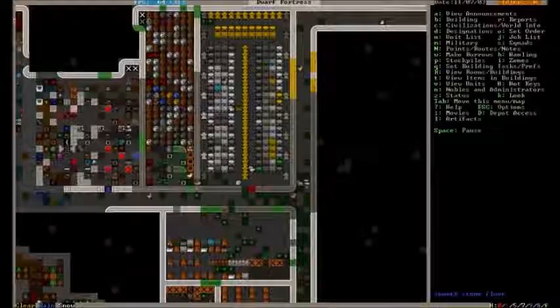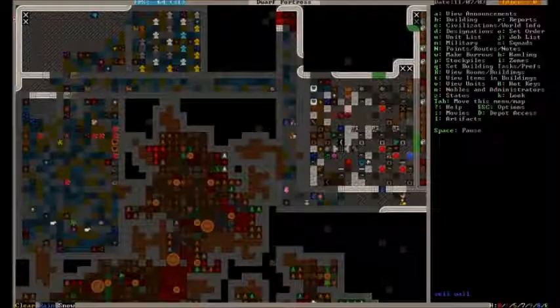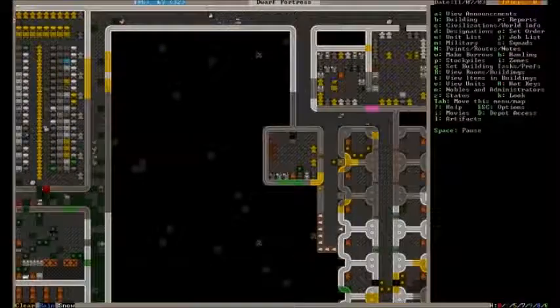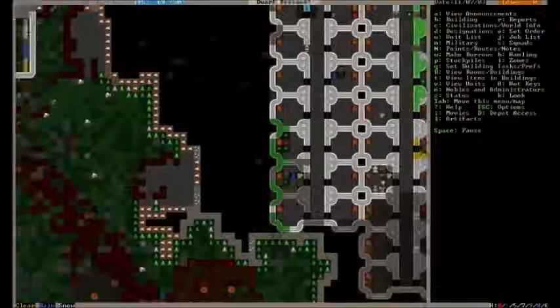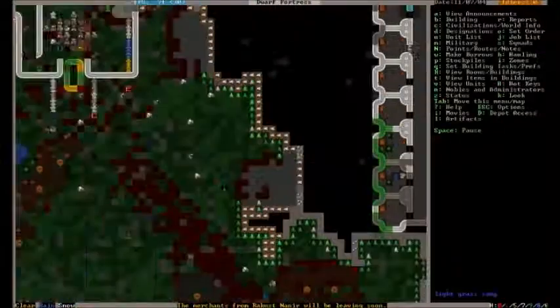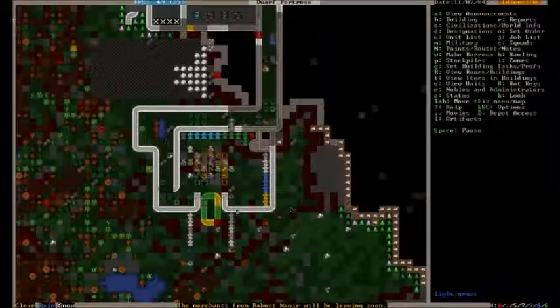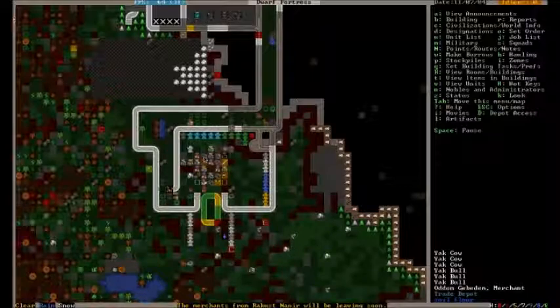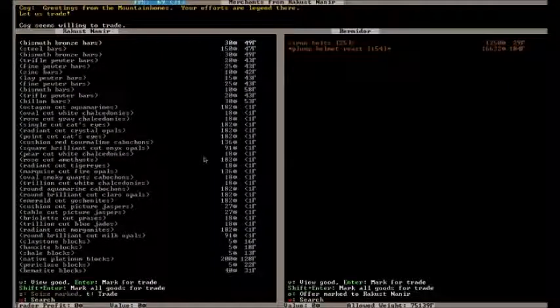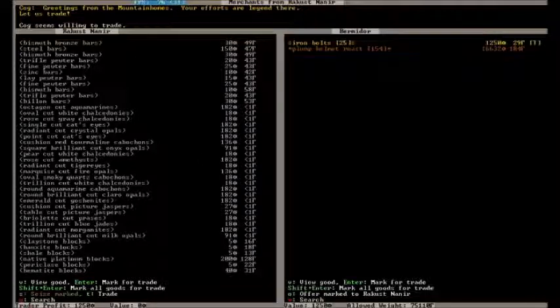All of the negative thoughts that will come from all of the death and horror and the ghosts and things like that — but if we can survive that, we should be okay. The merchants are leaving soon. Unless this is someone hauling some stuff to the trade depot — doesn't look like it. Oh, hey — actually, look at that. They did get our stuff to the depot!